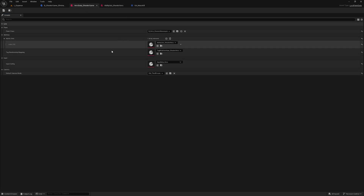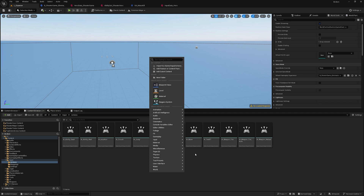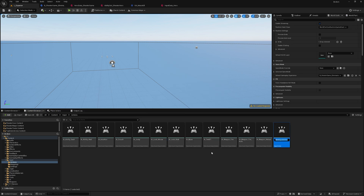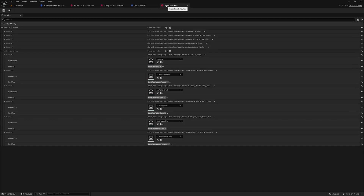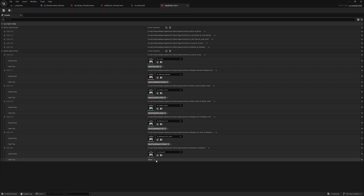Now we have to add inputs, so we'll go back to the Hero Shooter Game data asset and choose the Input Data Hero. We need to add an input action for our ability and give it a gameplay tag. I'll create a new input action — I'll name it IA_MassK. Then I'll go inside Input Data Hero, click plus, add this input action, and give it the input tag 'mask k'.